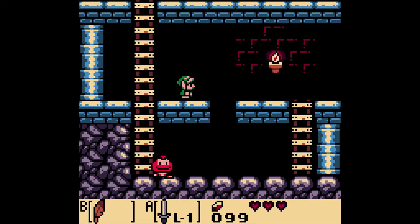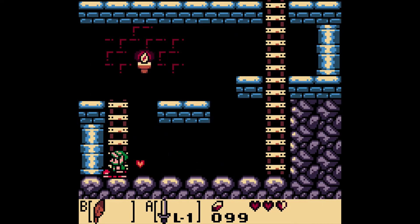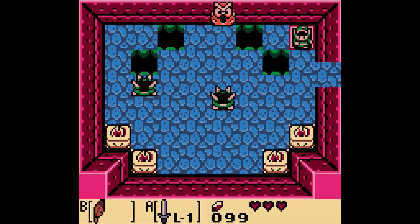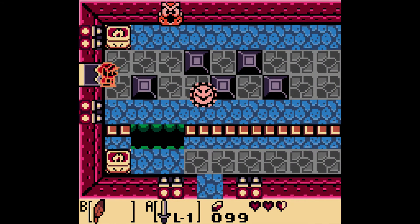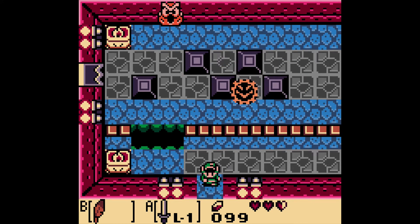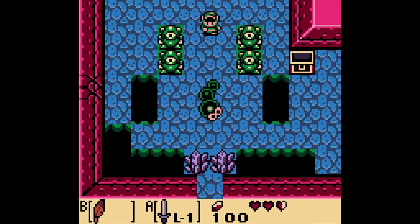Now we want to make our way back. See — you can jump on the Goomba. I think if you jump on him, you get a heart piece. So you can jump on him and get a heart piece, and then kill them regularly. Now we can easily make our way back. Link's like a ninja, man — he can just jump all over the place. This is terrific.